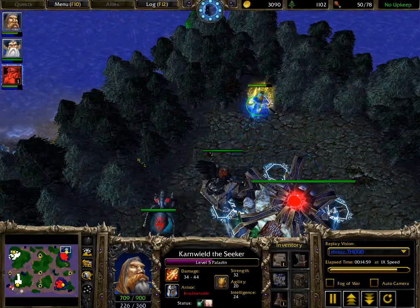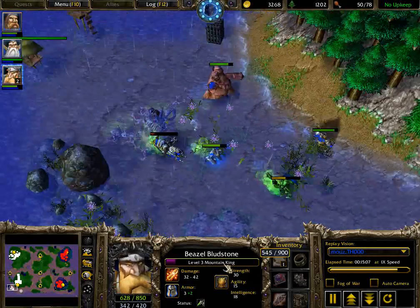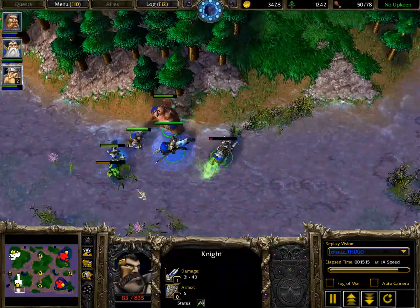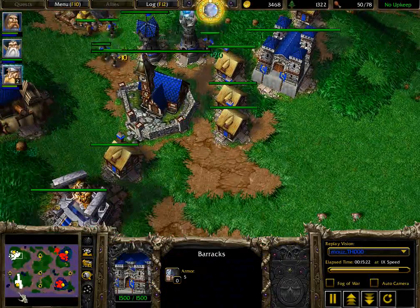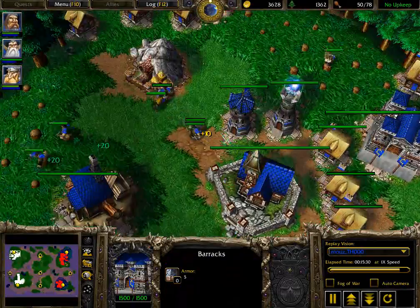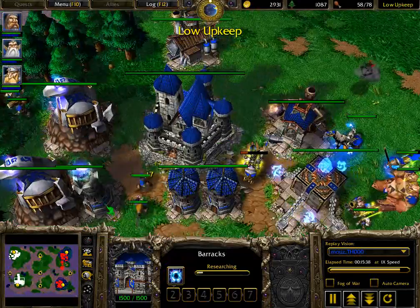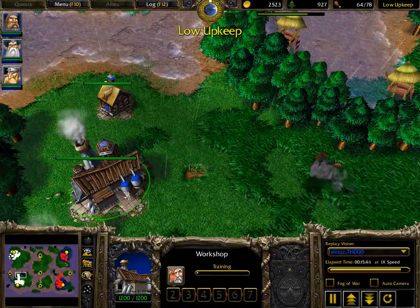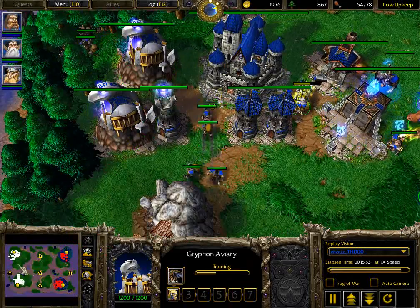The Paladin is going to teleport out of here in just a moment. The Mountain King is now getting to level 3, so two training points on the Mountain King. We do have a Staff of Sanctuary — he should probably Sanctuary that unit; it's a good idea to use Staves as a secondary healing method between fights. The Paladin is just using a Clarity Potion. Still no Animal War Training upgrade — a little bit of a surprise as he's already sitting on 3,500 gold. But now Animal War Training is being researched. We do have Double Griffin Aviaries. He has finally broken into low upkeep, so I expect that number to jump up to the 70 range momentarily — already at 64, producing Double Mortars, Double Griffins, and Dragonhawks.